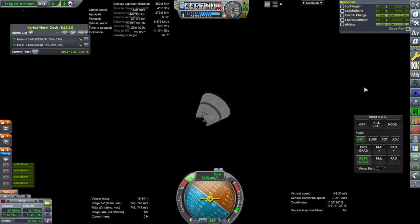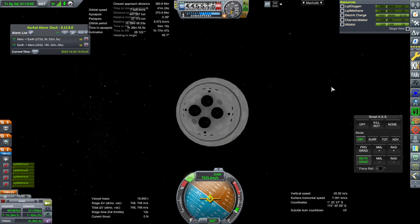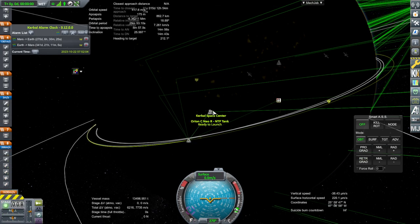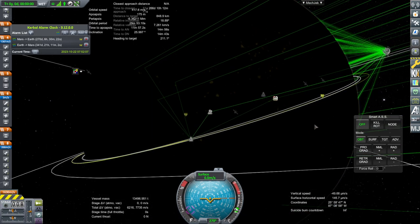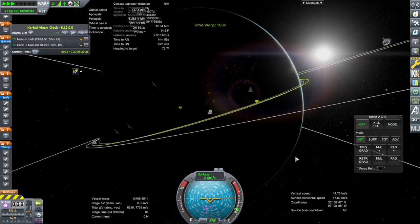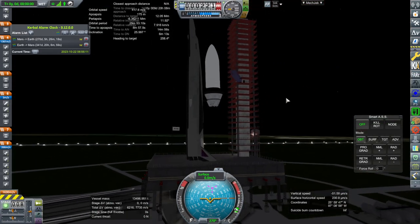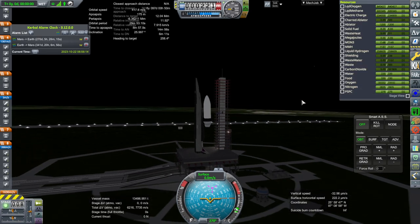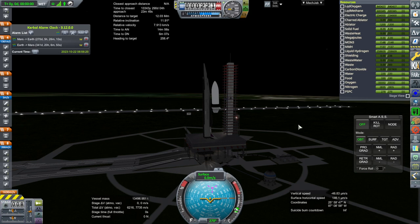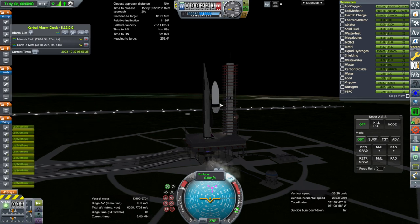We'll leave this de-orbiting — I'll arm the parachutes just for show, but we're not following it. Okay, let's do another launch. We actually waited a whole two days and the Joplin is right there, but we're not quite in line with it. We probably can't wait long enough. By nature, if the other launch was at night this one's going to be at night too. We haven't changed seasons yet. SAS on, throttle up, and ignition — launch.